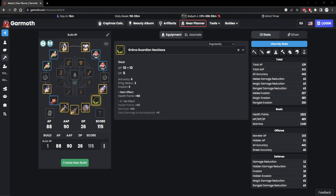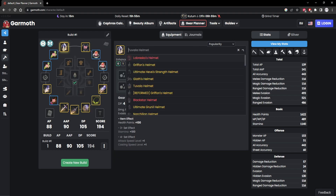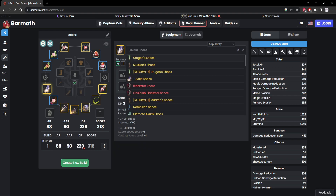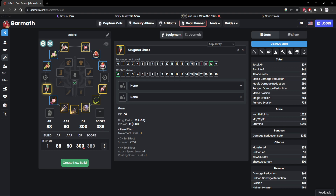Honestly, I'm actually surprised durability is still a thing in Black Desert. But you can't win them all with these Korean grinders, right? So let's just jump right into it. Let me actually pick the boss variants of these Tuvala gear, and I'm gonna recommend Urgons. And this might come as a surprise for some people here, and a lot of people are gonna disagree.